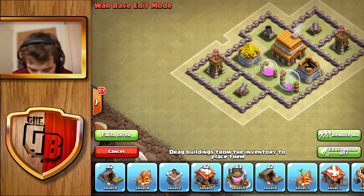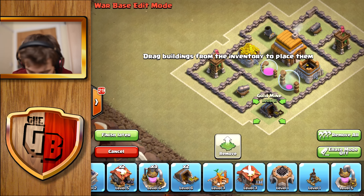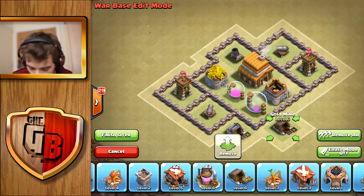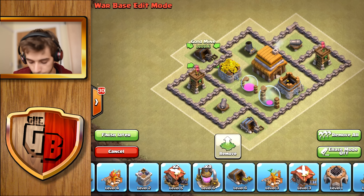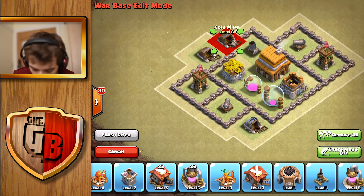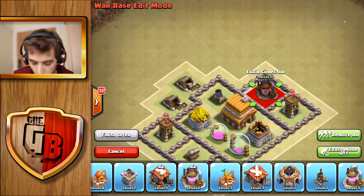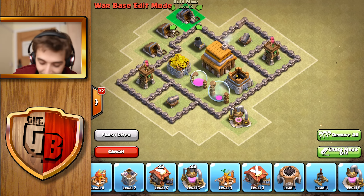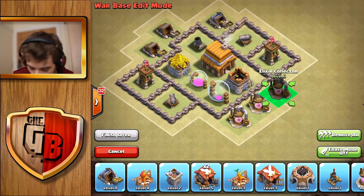Now as far as everything else goes, I mean I don't know — just place it around. What other defenses do we have? We have fireworks. I guess I'll just put it round. I want to put it where it's sort of defendable — around here is good. Put elixir on one side and put gold on the other. I don't know why, that's just what I'm feeling from this. Pull that out to there, pull that out to there. Put you there, put you there.